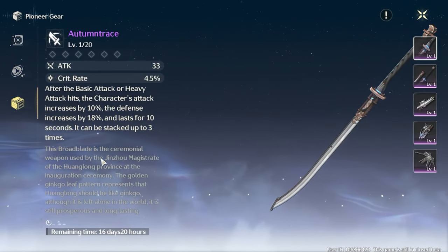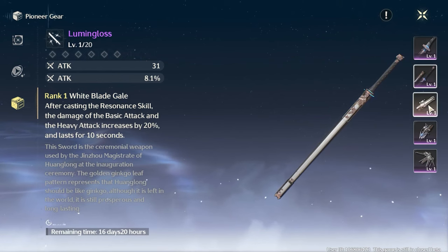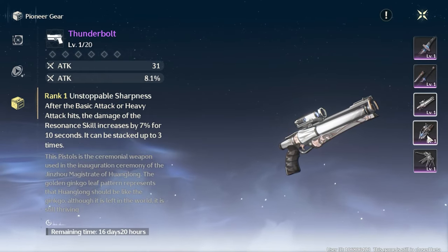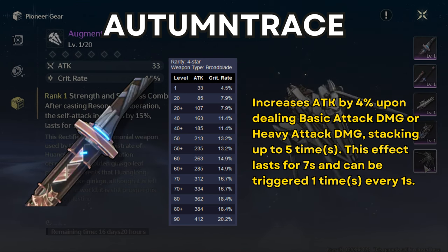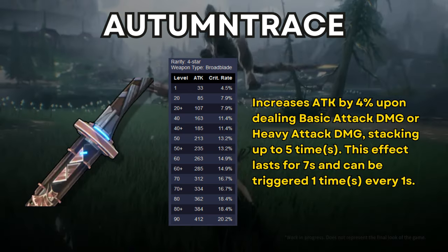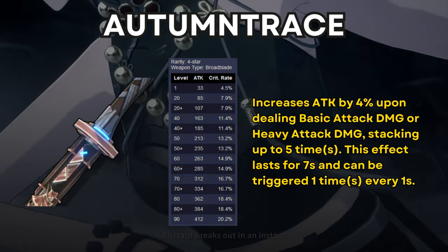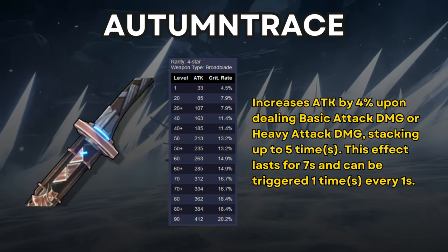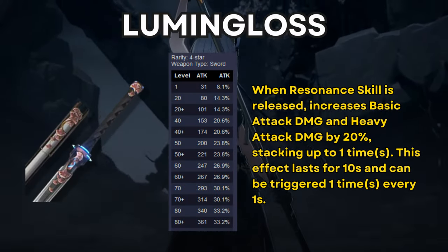Now let's go over the weapons. The selector at level 30 lets you choose one of five four-star weapons — you only get one copy. I'll show each weapon's stats and passive effects on screen as I go over them. First is Autumn Trace, a broad blade with a crit substat, making it easier to build your character early on when you still lack good substats on gear. Its passive is a nice attack boost that activates on basic attack or heavy attack damage, so characters like Jiyan can take advantage of it.